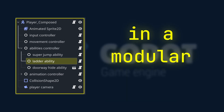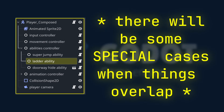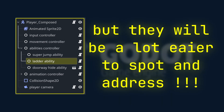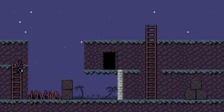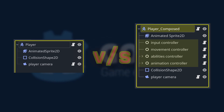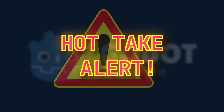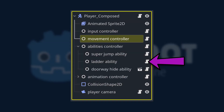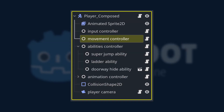But in a modular setup, an ability is just a small script that gets plugged into the player like a component. It doesn't know about movement, it doesn't know about animations, and it doesn't care about states. It only cares about: can I climb ladders, and what should I do when I can? The super jump script only cares about super jump, the attack script only cares about attacking, and the ladder script only cares about ladders. They don't fight each other, they don't override each other — they're just modules.